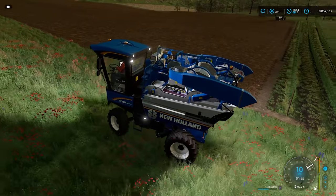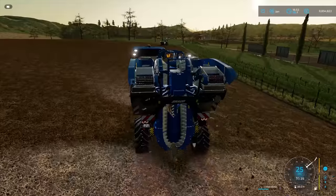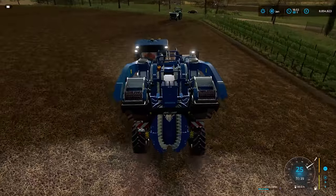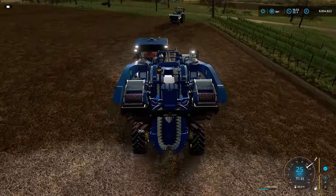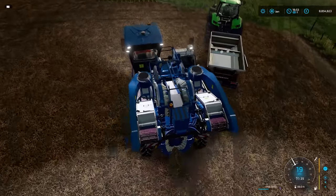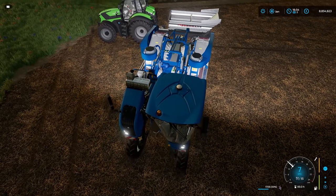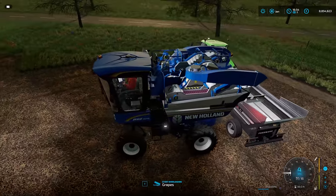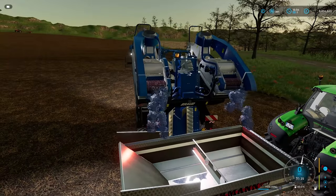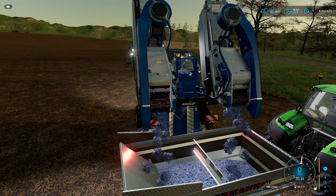We'll power it down and move back to the trailer. Very straightforward — you reverse up as you would when tipping a trailer and transfer the grapes from the harvester to the trailer. A little notification arrives at the bottom of the screen and there go your bunches of grapes into the trailer.